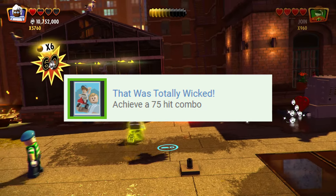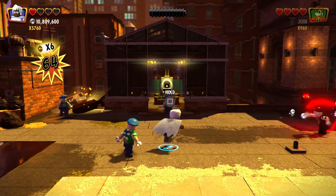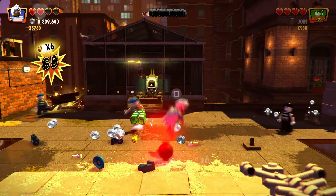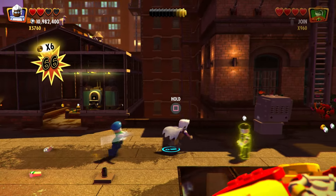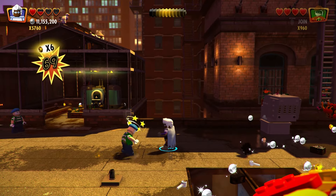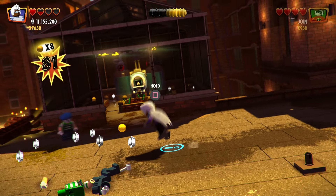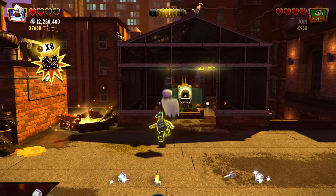Achieving a 75 hit combo might sound daunting but it is quite simple to get just as long as there are a handful of enemies around. To easily get this, jump up and then stomp down on the ground with square, dizzying the enemies. Here you can unleash a quick perfect combo on a single enemy. Do this with a few more of them until the trophy pops.